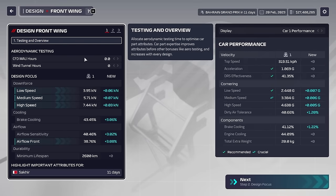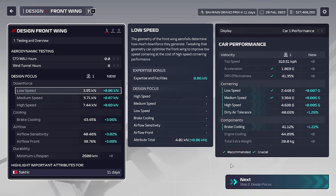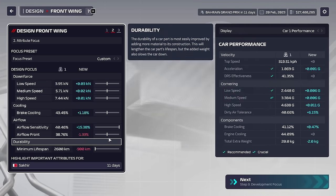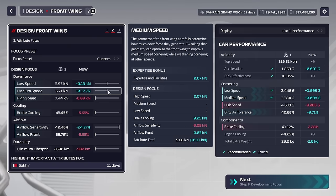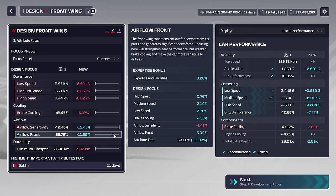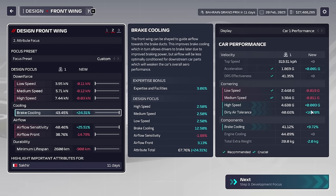For the front wing itself, the particular stat we want to focus on is airflow sensitivity. The reason is that it relates to dirty air tolerance — we need some dirty air tolerance to handle following other cars without cooking our tyres. We could also split the gain between dirty air and get a decent amount of brake cooling. We do want to do this design as intense as well, and we're getting some huge stat boosts across the board.